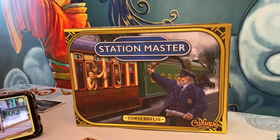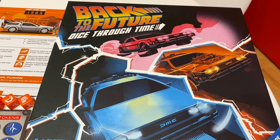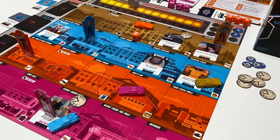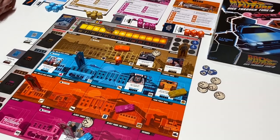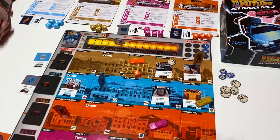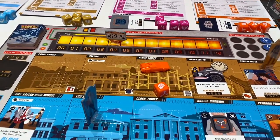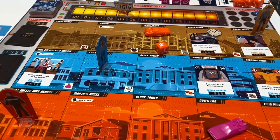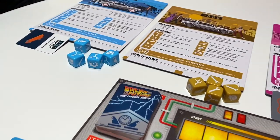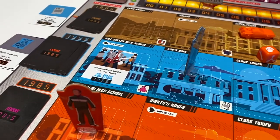This is Back to the Future: Dice Through Time, designed by Chris Leader, Kevin Rogers, and Ken Franklin. The idea is that Biff did far more damage than we thought when he stole the DeLorean in the second movie, and now teams of Doc and Marty must jump in their DeLoreans and repair the space-time continuum — rolling dice each round and resolving different events to return items to their proper place in time.